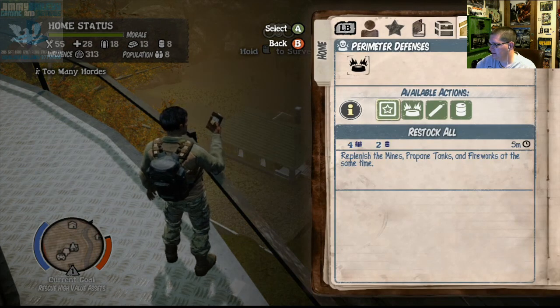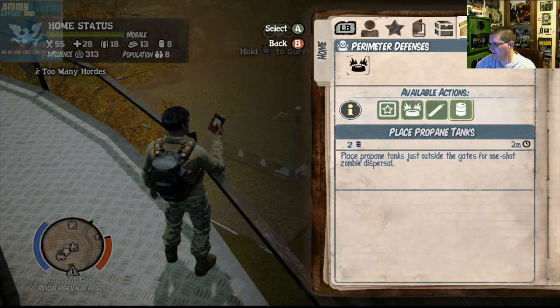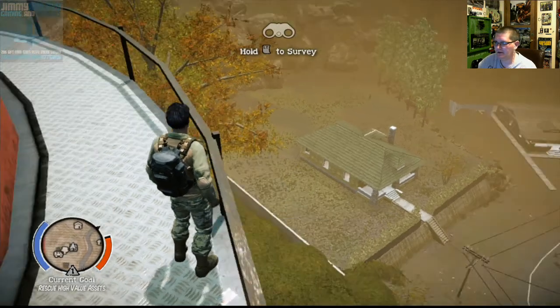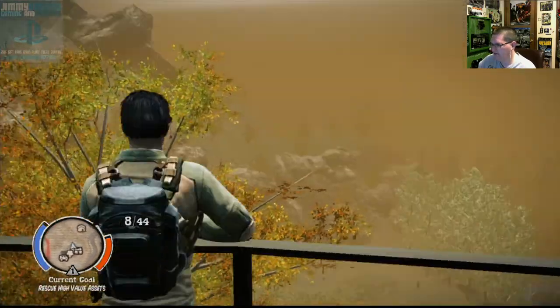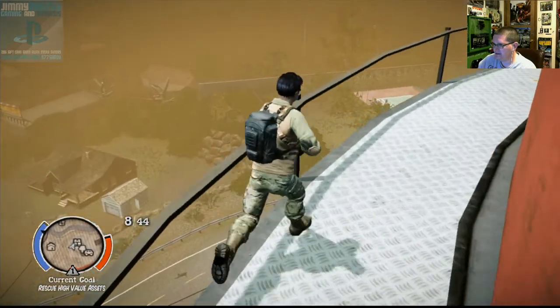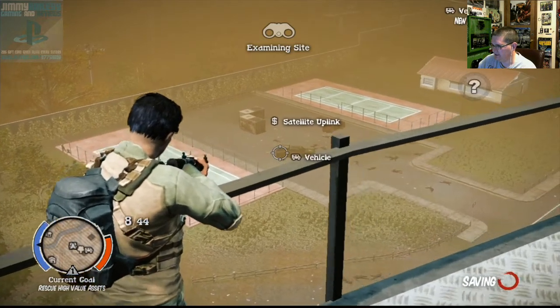I need oil though, I need oil next. So you know State of Decay, you know all kinds of stuff like this. I'm just gonna quickly do the survey point, and then we're gonna go get some supplies, show you just how many new cars there are. Satellite upwind.